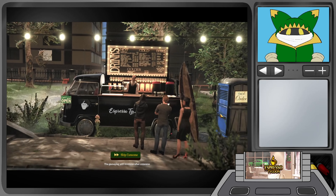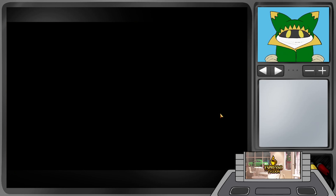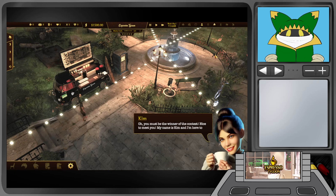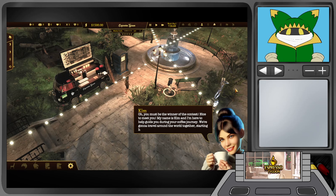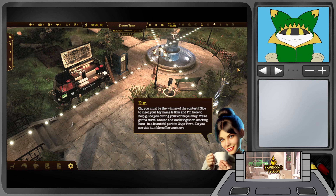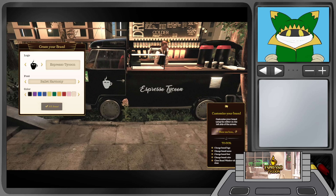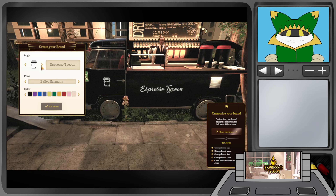Everything seems a little dark and brown. The lights are very foggy. A character named Kim appears: 'You must be the winner of the contest, nice to meet you. I'm here to help guide you during your coffee journey. We're going to travel around the world together, starting here in a beautiful park in Cape Town. Do you see this humble coffee truck over there? Let's start with creating a brand for it.' Now choosing a logo.